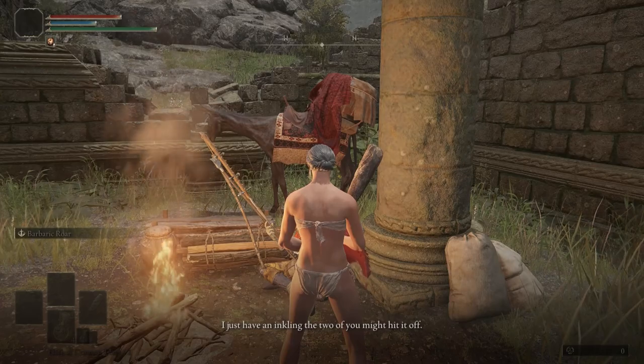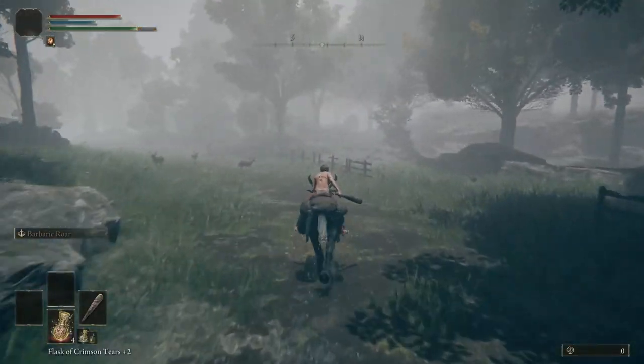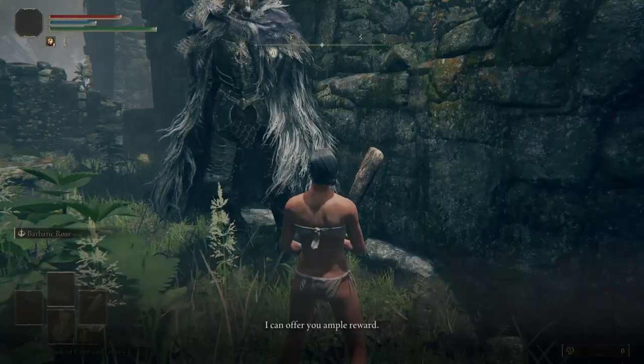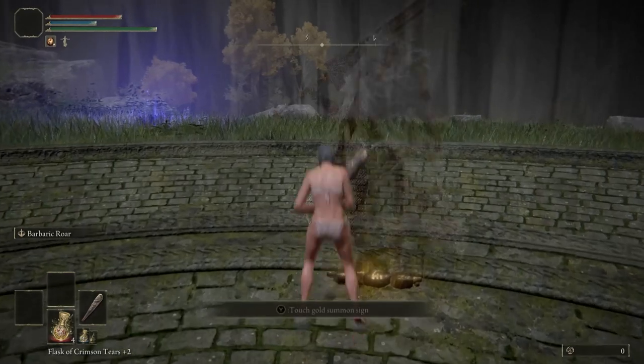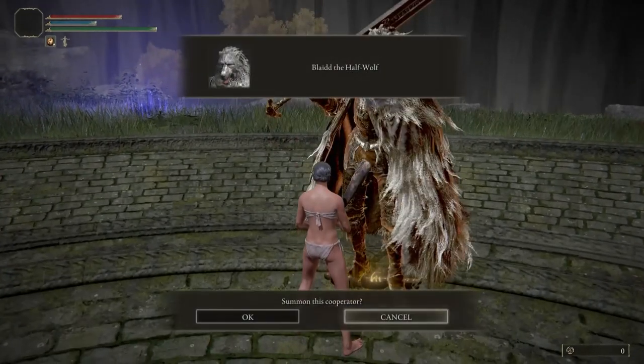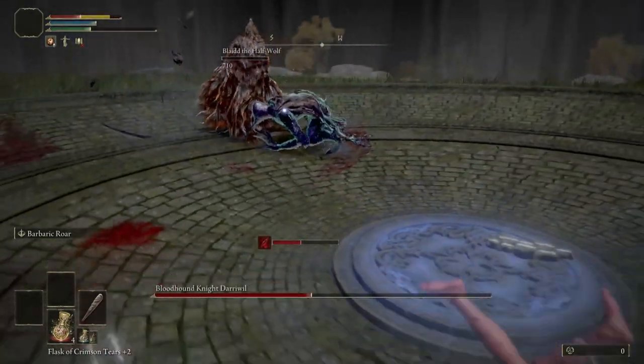Teleport to our Christmas Merchant and get the Snap Emote. After we got the emote we return back to the ruin, use it, and talk to our best boy Blaidd. After talking to him we can finally get the weapon we're planning on using. We made the boss fight a lot easier because talking to Blaidd before the fight turns him into a summon that can actually solo the boss — most of the time.